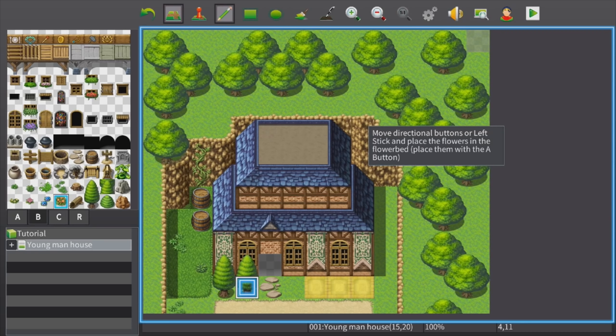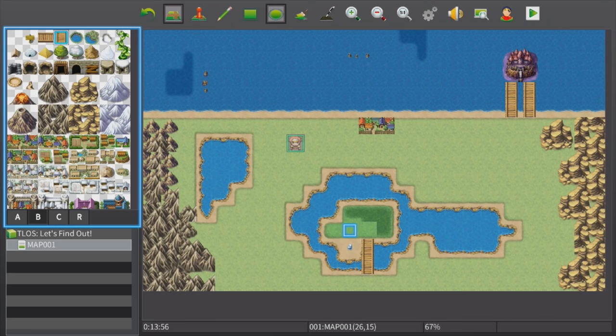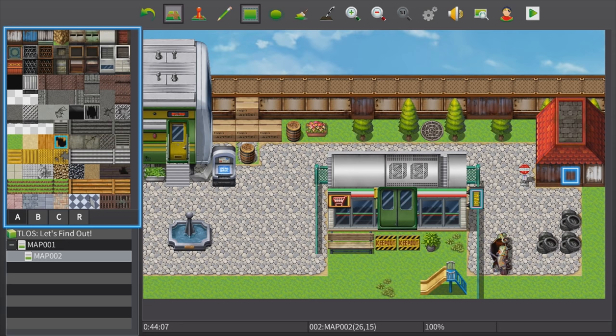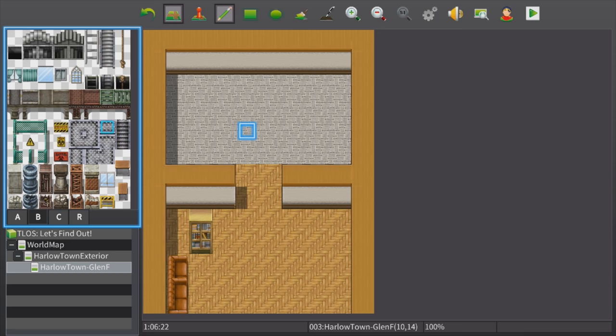RPG Maker starts out by offering the player a reasonably in-depth tutorial. If you've ever played an RPG Maker title, it essentially allows you to divide the world into segmented areas with different layers of items that you paint upon the world. For example, you may start with grass on the ground in the first category, then the next level up with items placed on top, and third and fourth layers that allow constraints such as where the player can and can't move.